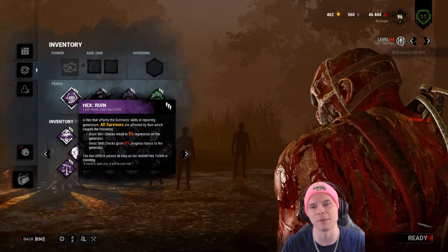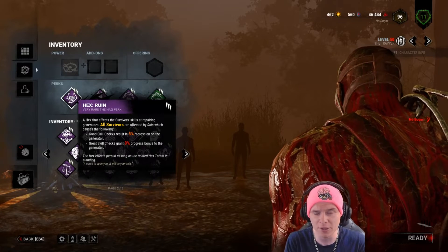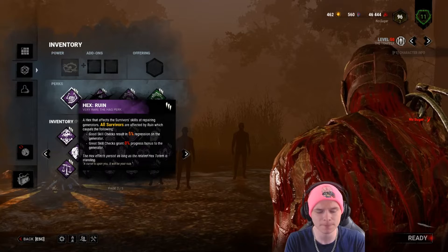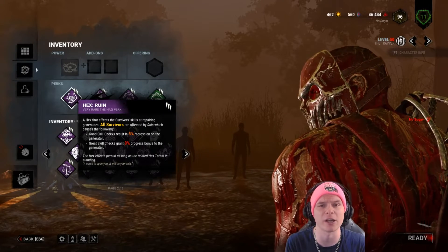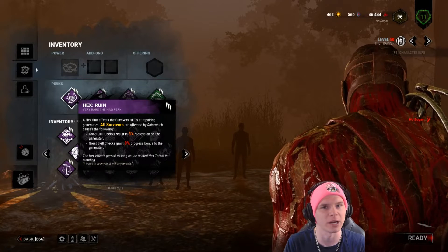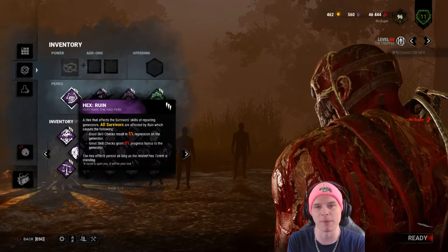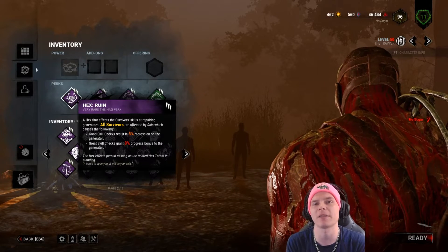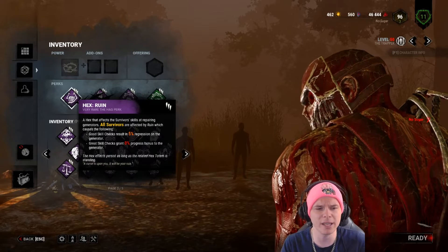The first perk is a staple on a lot of killers. I highly recommend it on a few, but the god-tier ones in my opinion are the Trapper and the Hag, where Ruin is very crucial. Hag can get away without it using Devour Hope and No Way Out, but you'll need to be a real veteran understanding her animation lock and so on — we'll cover that in a separate video.